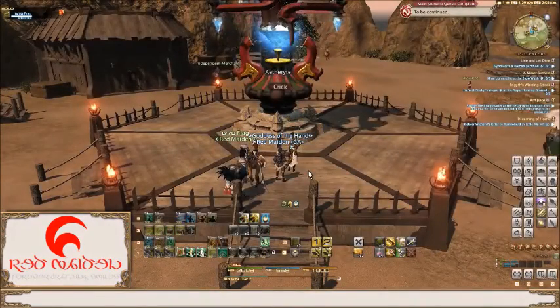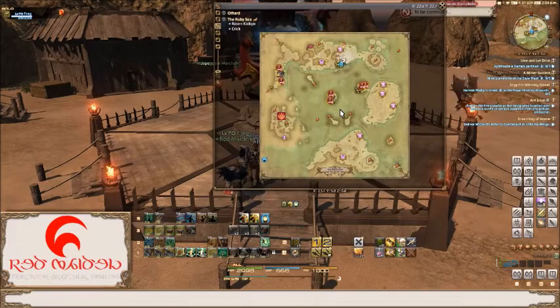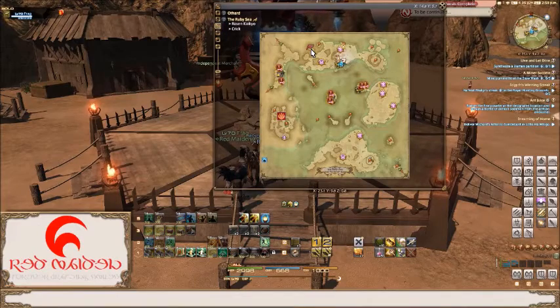So we're here at the Ruby Sea. The first item we're looking for is the raw star spinner. It spawns at 12am and 12pm respectively and can be found in this area here. It's contained within slot 8 and requires a collectability of 450 for you to be able to turn it in for EXP.